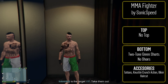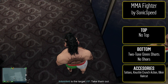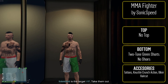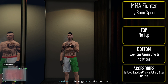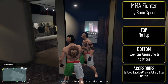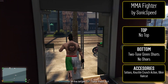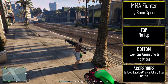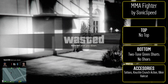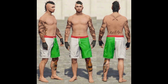Number four is the MMA Fighter from Sonic Speed — so simple but I don't know how no one's thought of this before. No top. For the bottom, two-tone green shorts with no shoes. Accessories: black fingerless gloves and the biker haircut — colors are up to you. Then just put a bunch of tattoos on and you look like an MMA fighter. He also recommends using the knuckle crunch action because it fits the character. It's such a simple outfit but it looks so cool, and for how simple it is, you can't beat it.